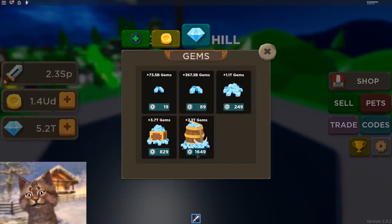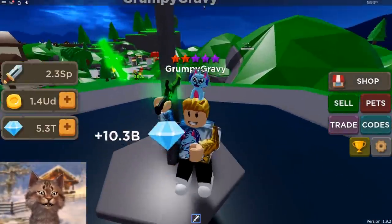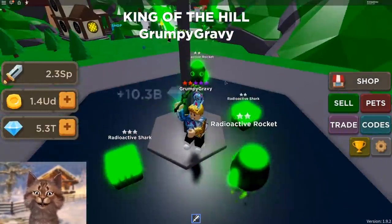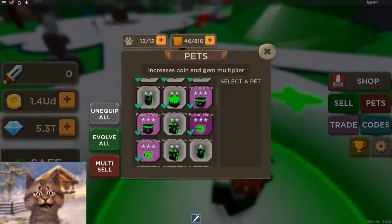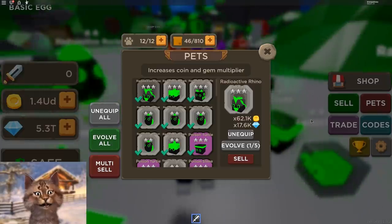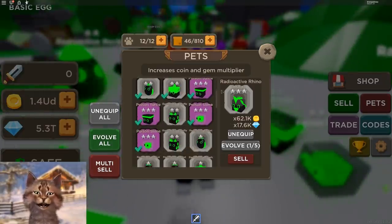Oh, I can buy 7 trillion — I didn't know I could buy so much. But if you guys buy something, use starcode Gravy. Let's just go open some pets. So these are my pets right now — I have this radioactive one. Look how good it is: 62,000 stats.